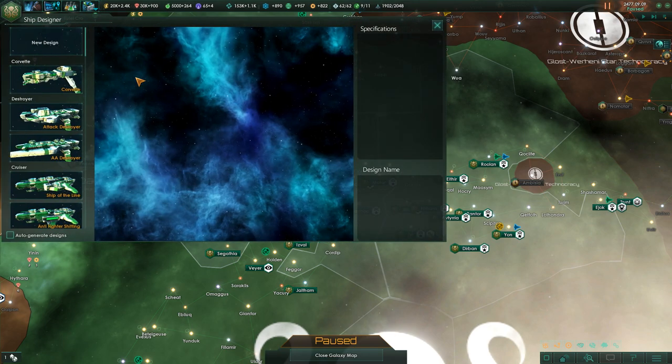As of version 1.6.1 there is a really annoying bug inside this particular field, but we're going to play around with ship design regardless. Let's talk about ship design.